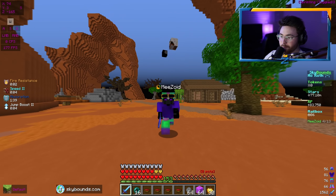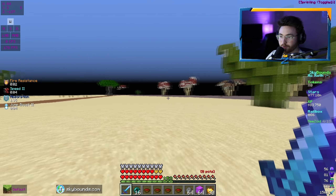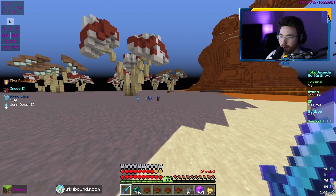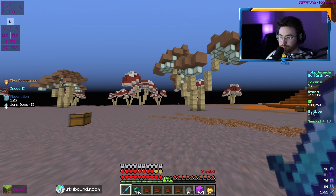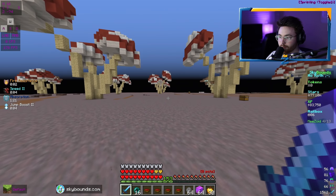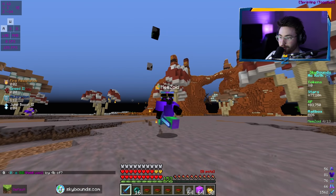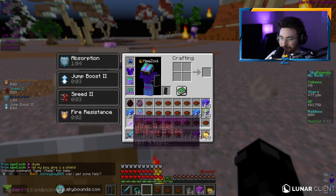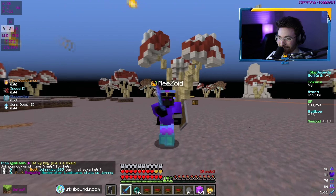Our first God Set battle is coming up against IGN Cash. He messaged me in game saying 'yo, you want a 1v1?' I said where are you at, he said 0-0. I asked no gank right, he said he doesn't gank. We have some people spectating and we're running to 0-0 in the Warzone. Oh — I don't even have a shield. I forgot a shield. This guy just gave me one — an obsidian shield. Thank you!